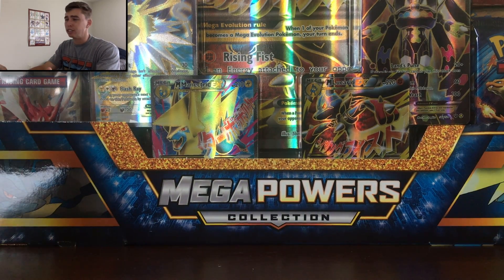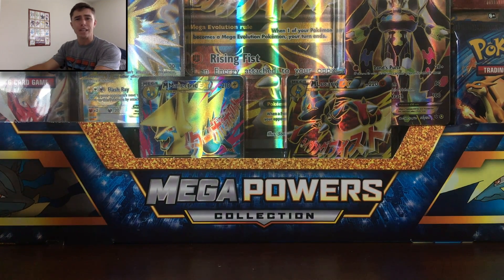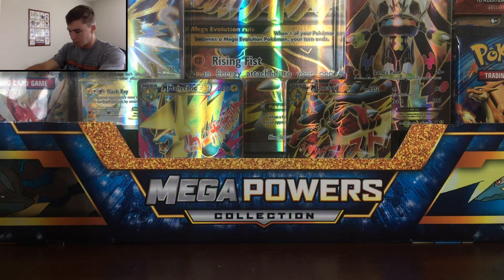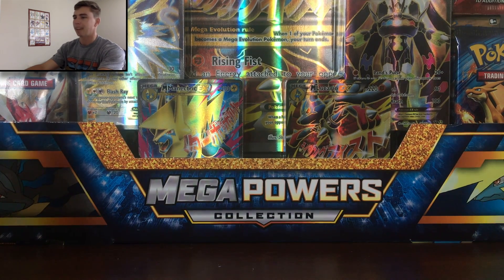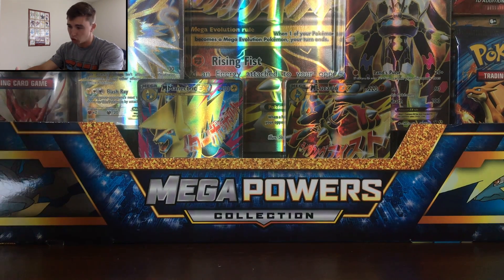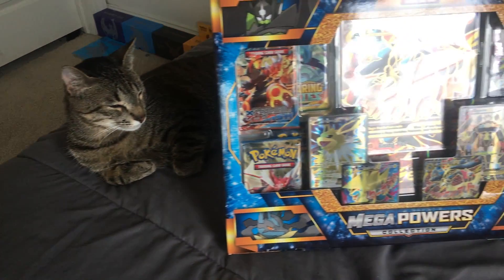All right, everybody. How is it going? Would you take a look at this gigantic box? Oh my God, I can't even fit it in frame. That's okay. Carl has been a wonderful little cat, and we got some great shots with this bad boy. So let's just take a second to admire this beautiful box. It's absolutely gigantic. What do we get with it today? Well, as you can see, we get four guaranteed full art cards, two Megas, a Mega Lucario, Mega Manetric, Jolteon EX, and a Zygarde EX full art, and we also get eight booster packs. Look at this. It's absolutely beautiful.